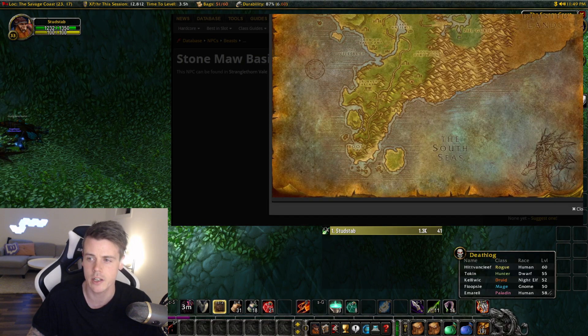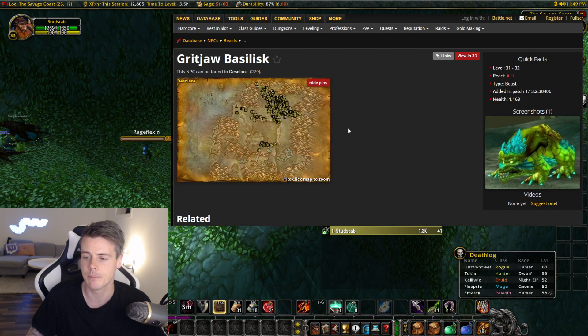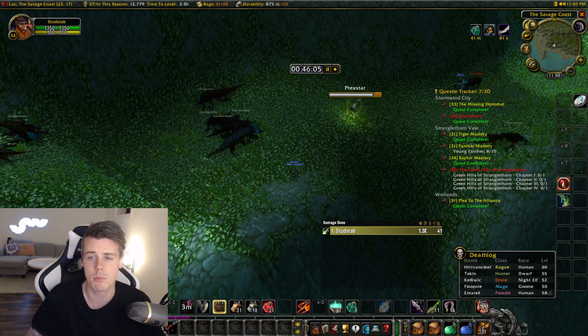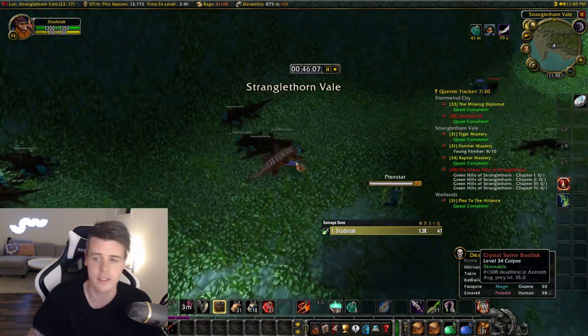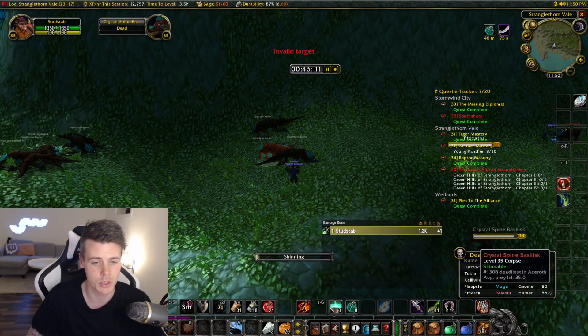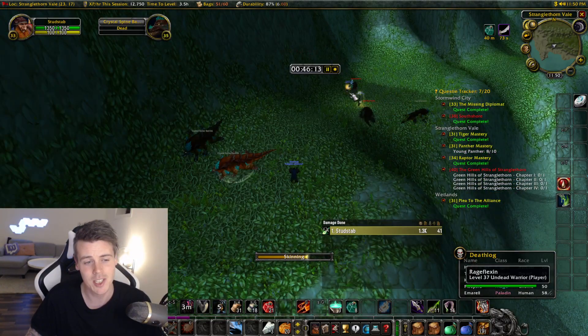The basilisks in Desolace are also level 31-32, but they're a bit more spread out and they don't hyperspawn anywhere close to as fast as this STV spot. Just notice how fast they spawn as I've been recording this video.